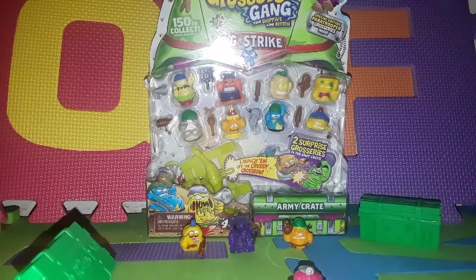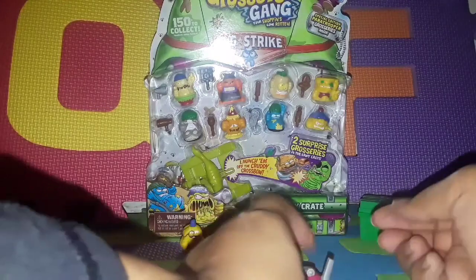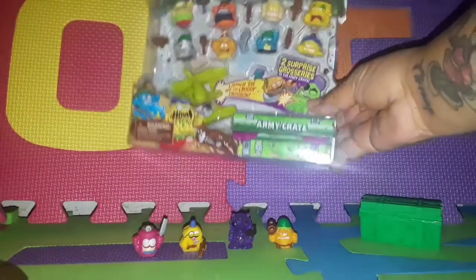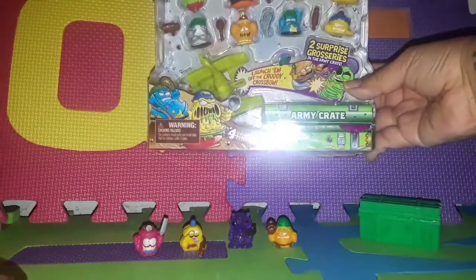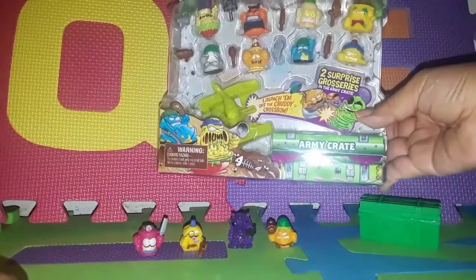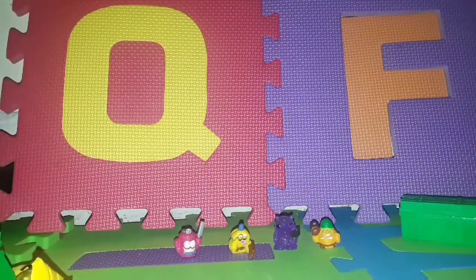Oops, sorry knocked you over! So now we're gonna open our 10-pack — the Grocery Gang Bug Strike. We have two surprises in the army crate and it has a launcher to launch them off the Cruddy Crossbow. Let's open it — we have our 10-pack.